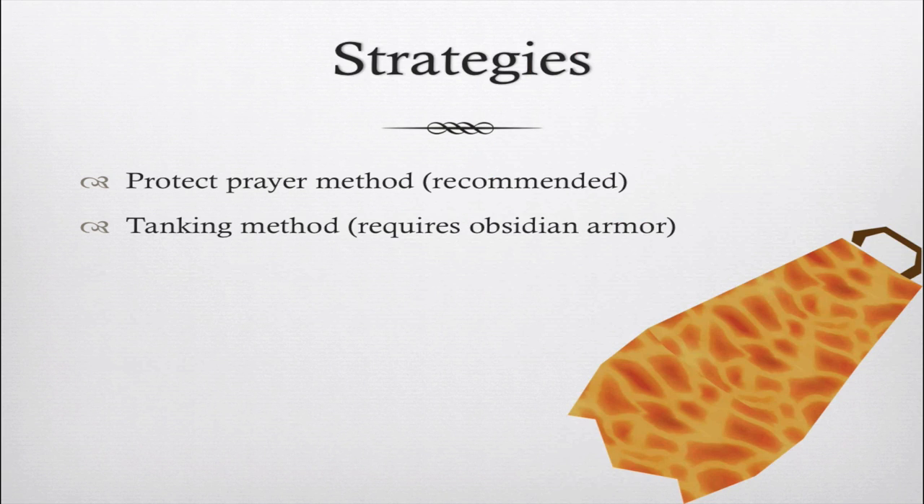There are two strategies: the Protect Prayer method, which I recommend, and the Tanking method that requires Obsidian Armor. The Protect Prayer method means you need to know what Jad's attacks look like and prayer switch so you're always protected — you won't be hit at all. The Tanking method requires Obsidian Armor, which gives about 45% damage reduction against Obsidian creatures, lowering his max hit to around 400. That makes it more manageable if you want to just tank all attacks and eat tons of food, but only use this if the Protect Prayer method fails you.